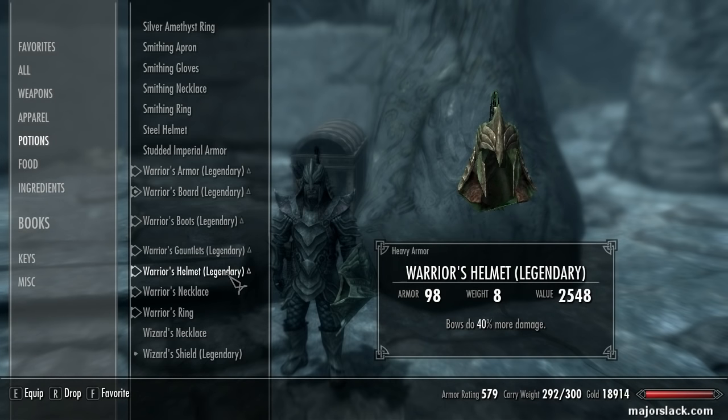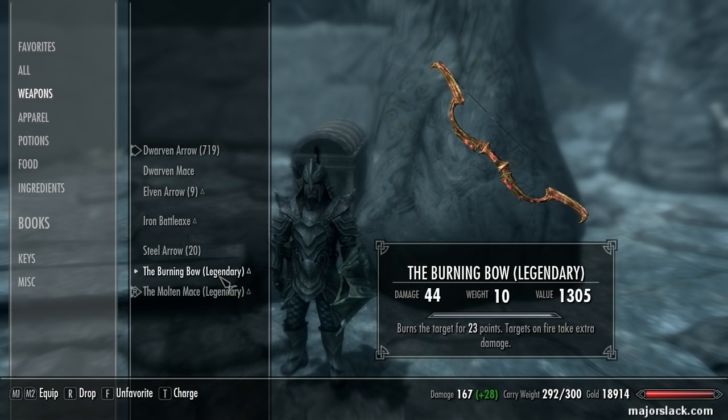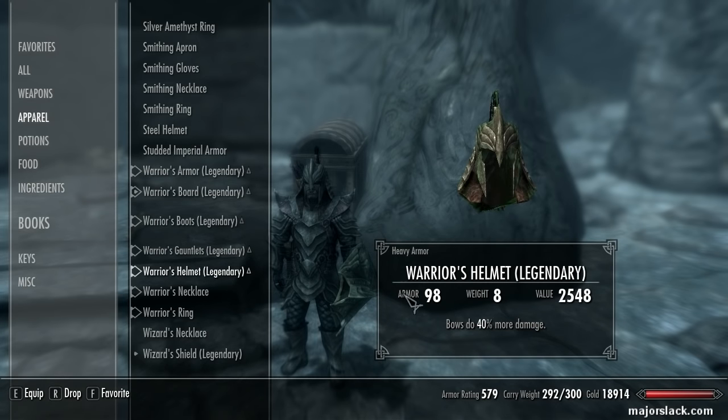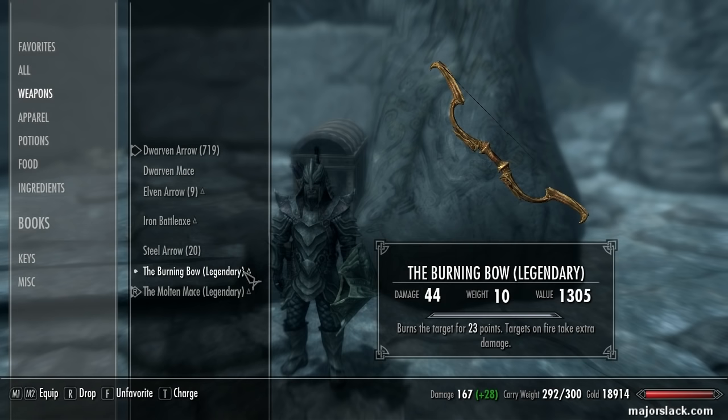The helmet I have enchanted with Fortify Archery, because that's my ranged attack — I have a bow. I don't really expect to do much damage with this bow; I just have it to harass dragons enough to make them land. Occasionally I'll shoot an enemy with a poison. The bow is enchanted with fire damage — 23 points extra fire damage. So it's just the helmet giving 40% better archery damage and the fire enchantment on the bow.